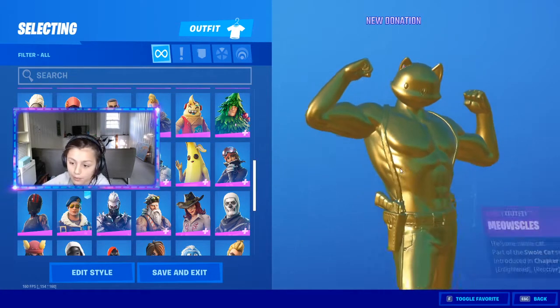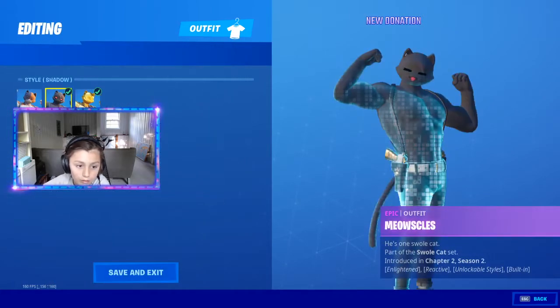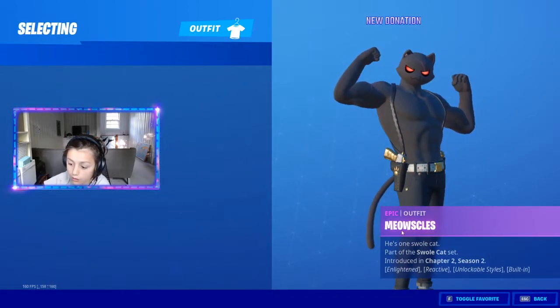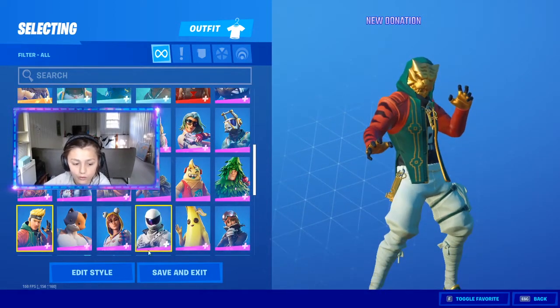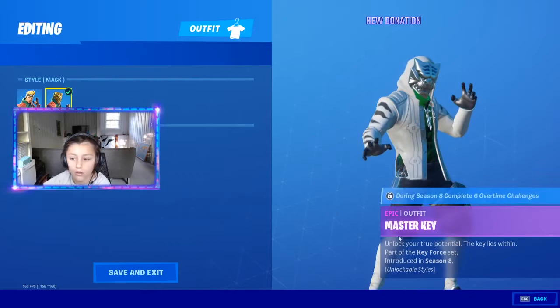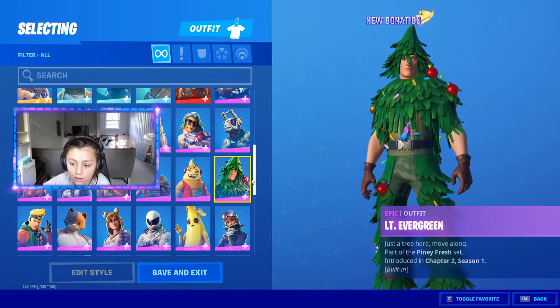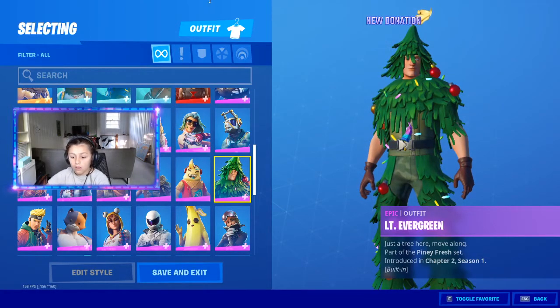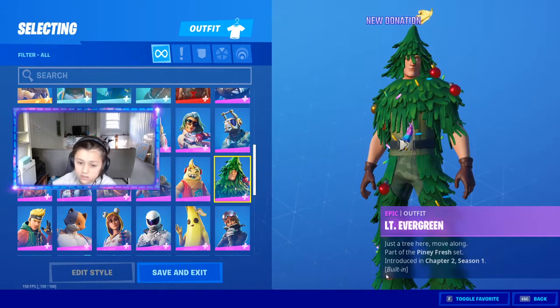Onesie. Full of gold — measles, shadow measles. Master Key — did not get alter ego. I love this style but I didn't get it. I don't know how to spell that. Evergreen — it's the tree skin, I don't know what it is.